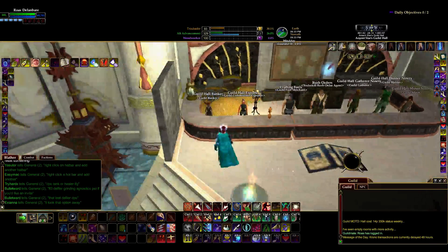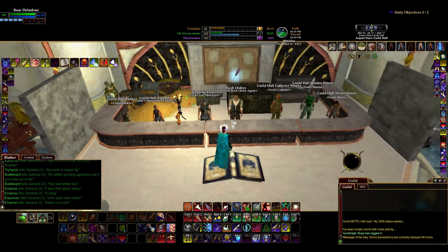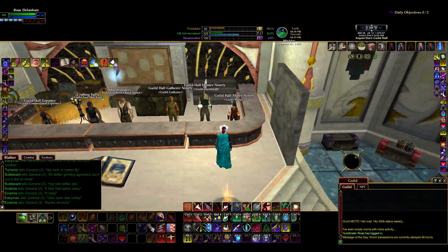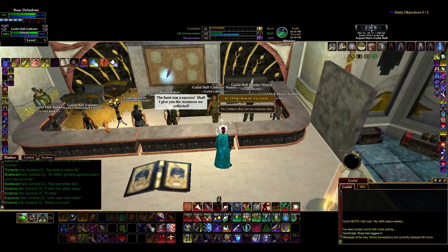And then we have a treasure hoard. This is obviously the vault area — you know, banker, commodities exporter, also known as 'sell your crap here.' Fuel merchant, rush orders for crafting, and gatherers who can gather stuff. You know what, I should probably, while I'm at it, take that off their hands.